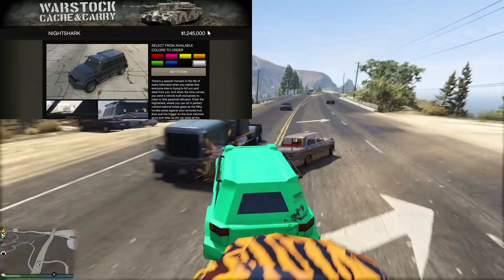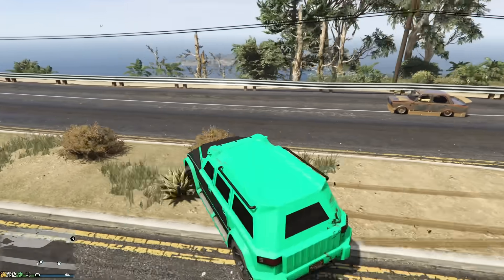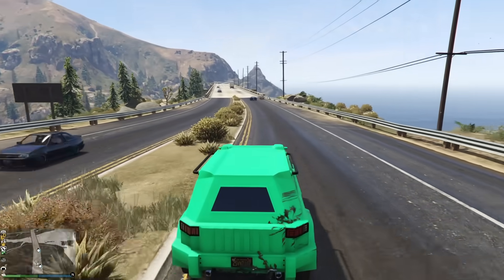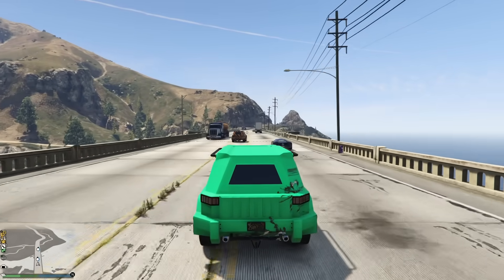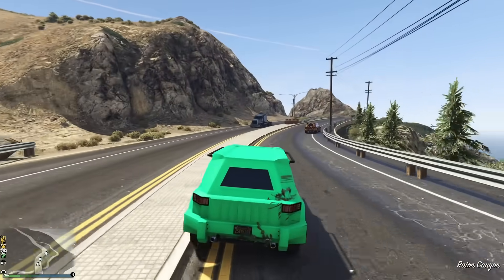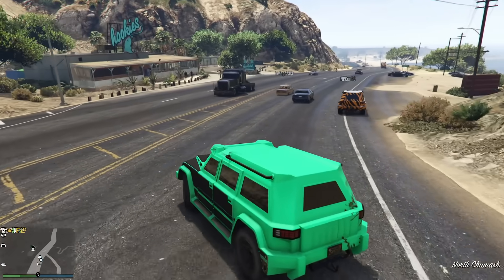At number 10 we have the HVY Nightshark coming in at $1,245,000. The Nightshark is an extremely fast vehicle especially for how armored it is, and it's also relatively cheap. It does have front-mounted machine guns which might as well be water guns shooting lime juice, but they will get the job done within a few business days as long as whatever you're shooting at isn't armored. If it is armored, it might take a few weeks at least to take the vehicle out.